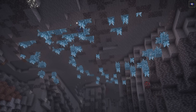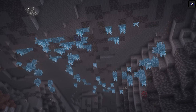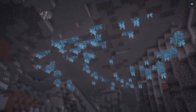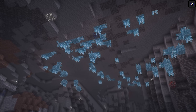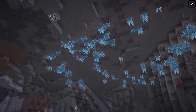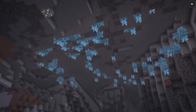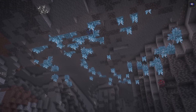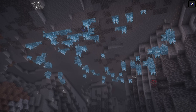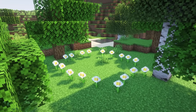Corundum crystals are a fancy semi-transparent light-emitting block that spawn in clusters above deepslate in any biome that is in an ocean. Corundum can also be turned into plain variants and crafted into coloured runes. If placed deep underground they'll grow up to 4 blocks tall and will emit some particles to let you know that they're growing. This growth can be prevented by using honeycomb to wax them, with the wax being removable with an axe.